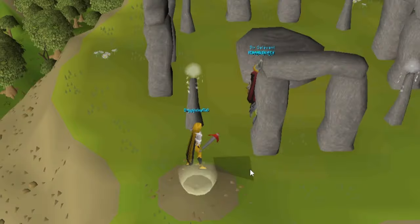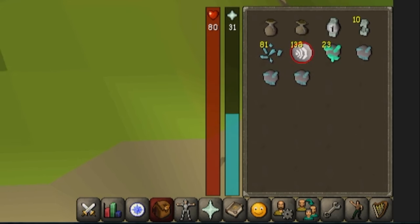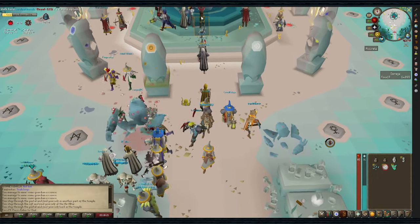Once inside a portal, you'll be transported to the corresponding altar. Click on the altar to turn your Guardian Essence into Elemental or Catalytic Guardian Stones. Leave the same way you came in, then run up and click the Giant Guardian in the middle of the room to power him up.